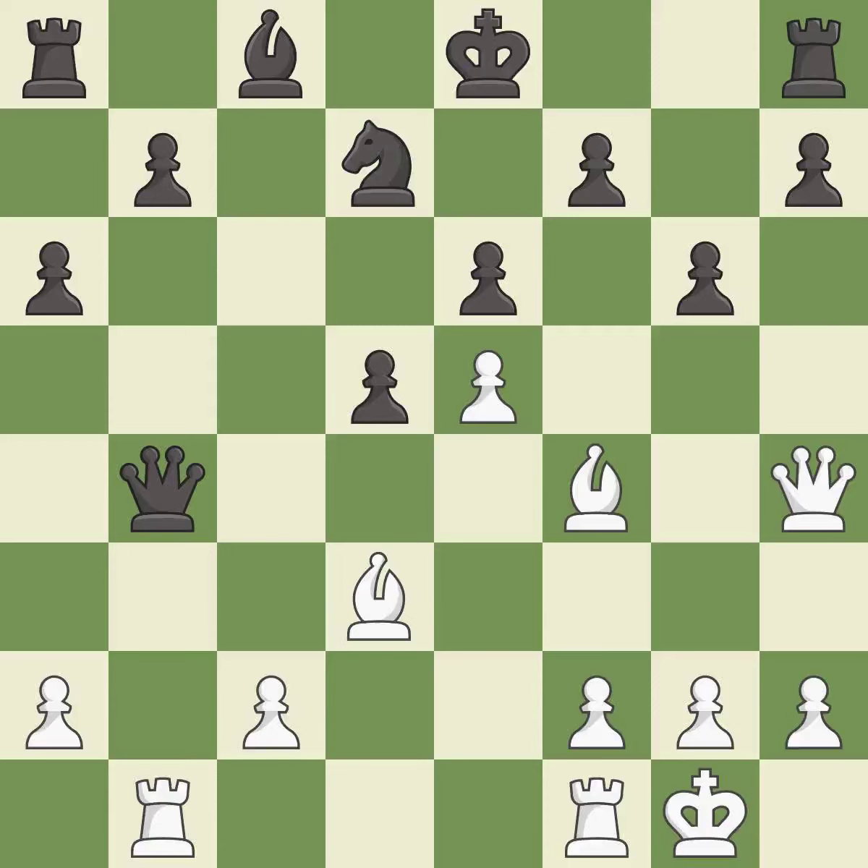This attacks a queen, winning a tempo when it moves away — it is best. This ignores an opportunity to threaten winning a pawn. This allows the opponent to win a tempo by threatening a queen — it is an inaccuracy. This wins time by threatening a queen and forcing it to move away — it is best. This offers an equal trade of pieces — it is best. This blocks an attack on a vulnerable queen — it is best. This moves the queen to safety. This threatens to kick a bishop — it is best. This wins a tempo by threatening a queen and forcing it to move away — it is best.